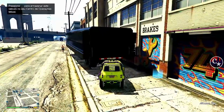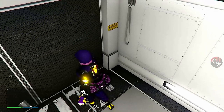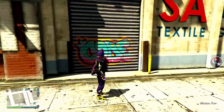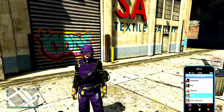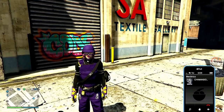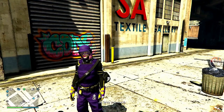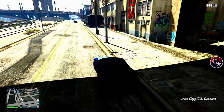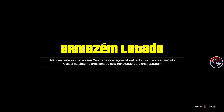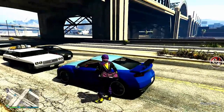Se deu certo, saímos aqui fora com o veículo duplicado com a placa daquele Elege que a gente acabou de explodir. Para estar salvando, chegue na bolinha azul — não muito próximo da outra bolinha. A gente já é puxado e este veículo já foi salvo com placas limpas, que é o melhor de tudo. Vamos fazer uma nova duplicação: ligue para o mecânico e solicite um outro Elege. Aproxime na traseira do caminhão e mande o Füturaço para o lugar do Elege.